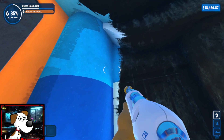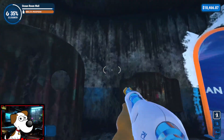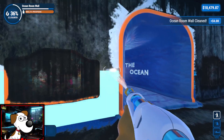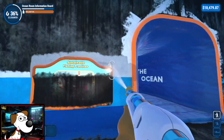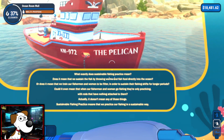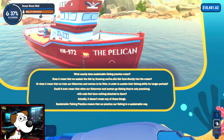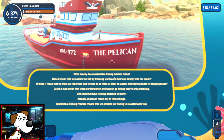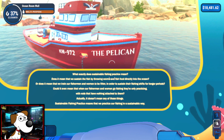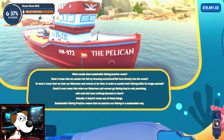Ooh, gift shop? Gift shop! There we go - we got the blue part of the wall done. Sustainable fishing practices. Let's find out - what tips do they have for us? What exactly does sustainable fishing practice mean? Does it mean that we sustain the fish by throwing worms and fish food directly into the ocean? Or does it mean that we train our fishermen and women to be fitter to sustain their fishing shifts for longer periods? Could it even mean that when our fishermen go fishing they're only practicing with rods that have nothing attached to them? Actually, it doesn't mean any of those things. Sustainable fishing practice means that we practice our fishing in a sustainable way. Very informative.